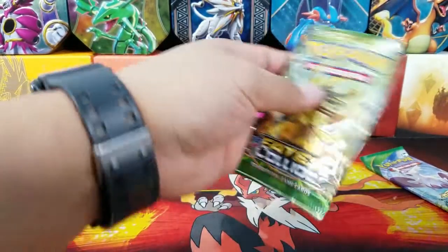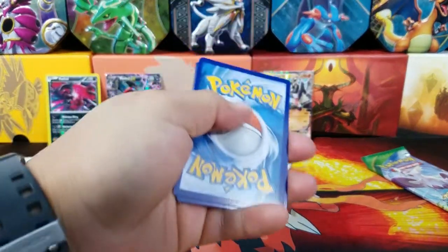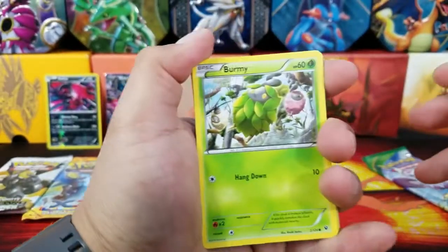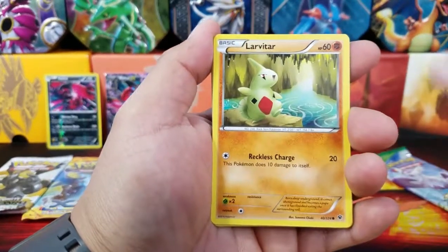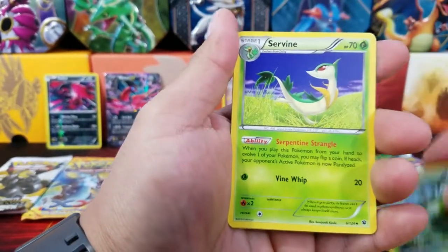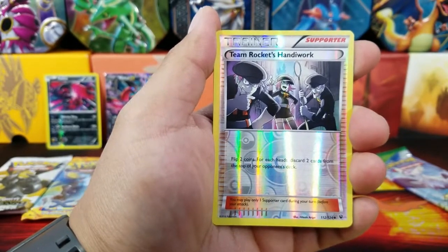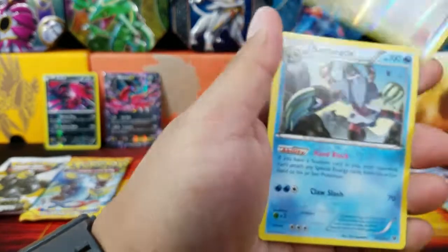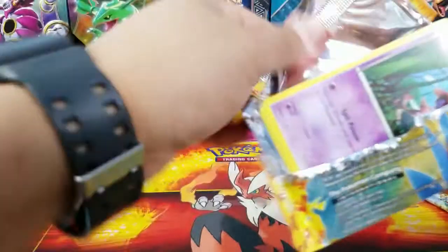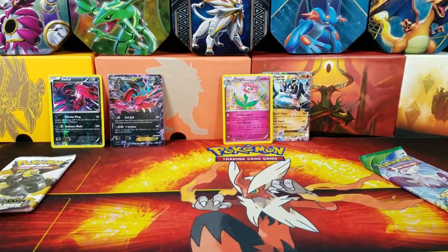Let's open up the other Fates Collide now. Come on, Fates Collide - give me something good! You've never let me down. Burmy, Bunnelby, Larvitar, Seel, Riolu, Pupitar, Wormadam, Servine, Team Rocket's Handiwork - I actually pulled this card in full art yesterday, so if you guys missed that video I'll link it down below, awesome looking card. A Barbaracle Regular Rare. Nothing great from Fates Collide, which is kind of a bummer because I usually get at least one good pull. But hey, you can't catch them all.